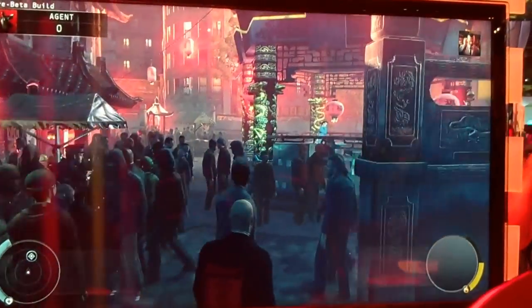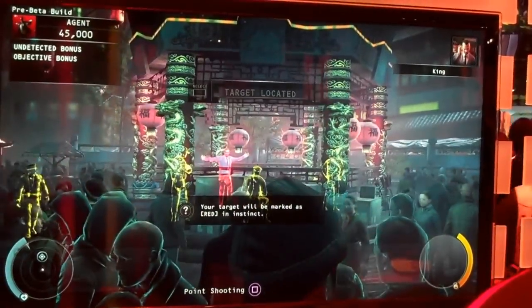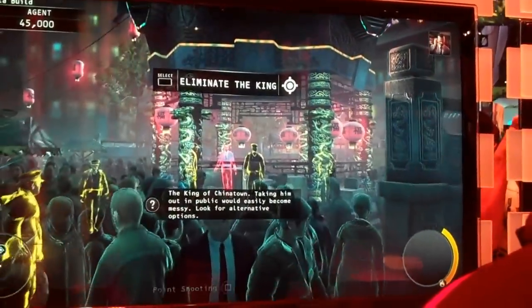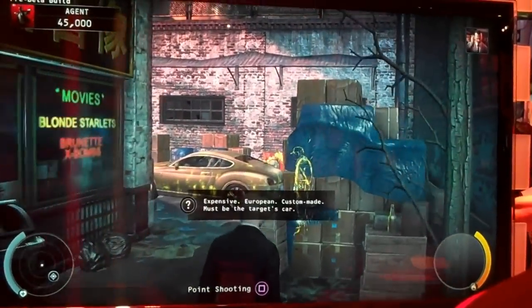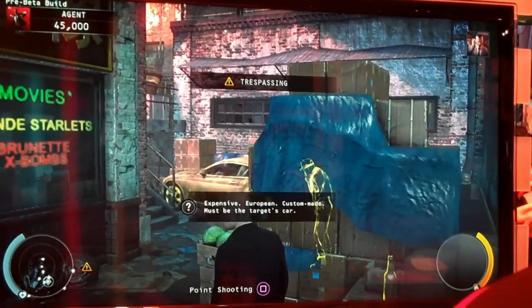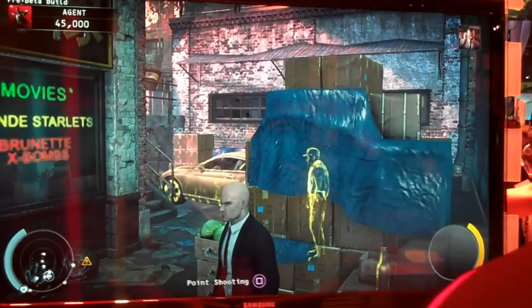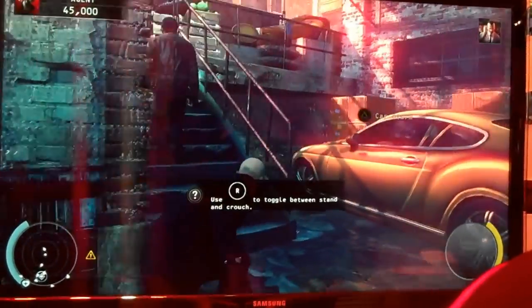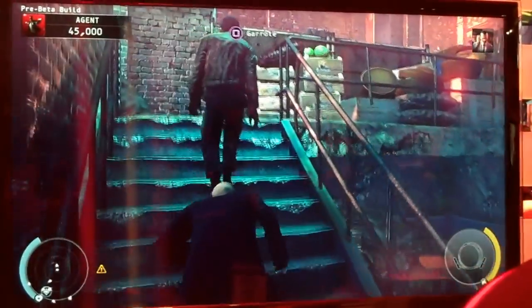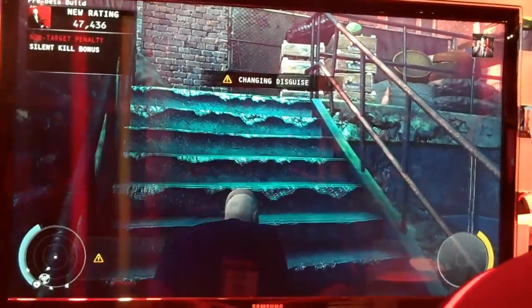And now he's approaching the pagoda, and you see the guy here marked in red when he uses his instinct — that is your main target. So tell us a little bit about the instinct. The instinct mode is a special skill that Hitman has, and it will make Hitman look through walls, see the targets, and anything of interest will be highlighted. You can see the cops — it's like a full radar system available. And when activated, you also have the option of using point shooting, where you can select a lot of targets and take them out in a bullet time slowdown system.